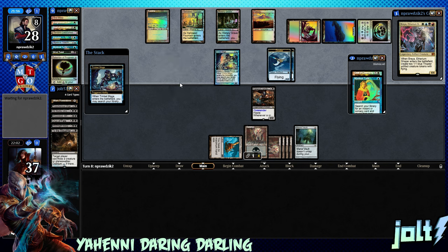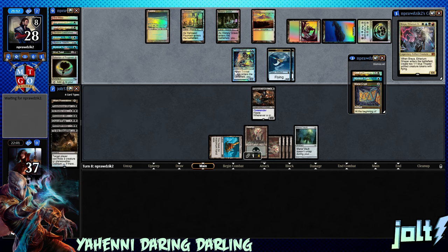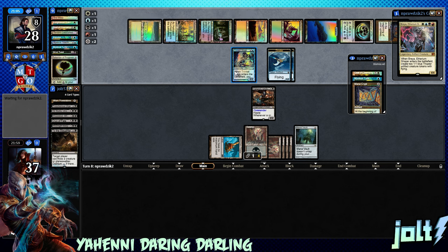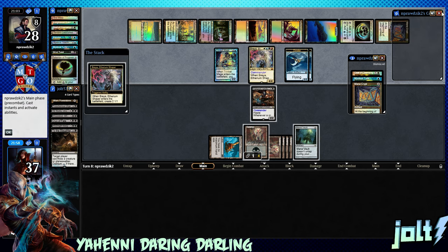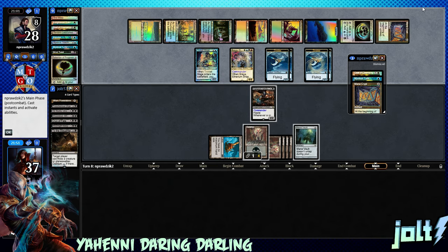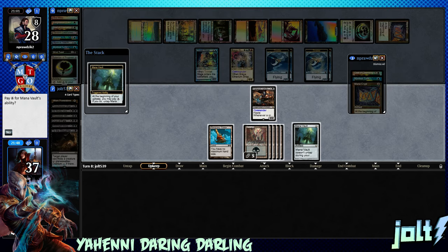So we've got Trinket Mage getting fired up to search through the library for an artifact with one or less. I feel the same way about Mind Twist as I do about aggressive land destruction in Commander — I'm just not a huge fan of it. I like slinging some spells, and that's just the Johnny or the Timmy in me. You just run into these random land destruction Commander decks and I just don't see the fun in it.